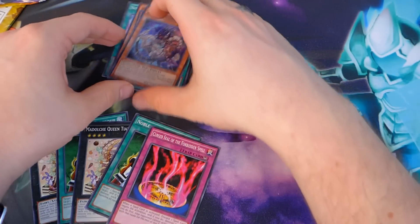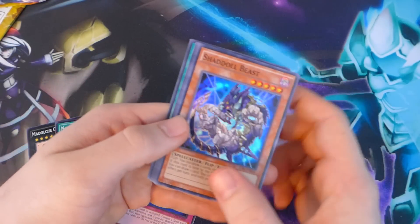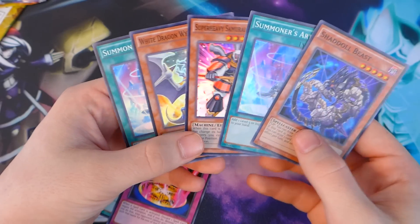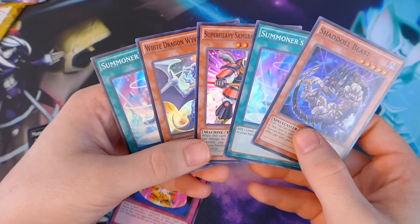Not bad for our five packs. It's pretty cool that you get a foil in every Astral Pack — that's what I really like about it. The ultimates are a lot harder to pull, but still some pretty cool cards you get. I hope you guys enjoyed this shorter opening, and I will see you guys back in another video.